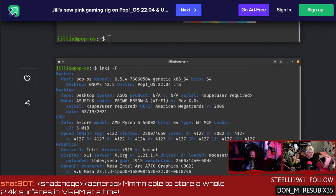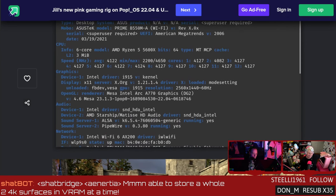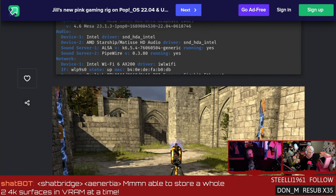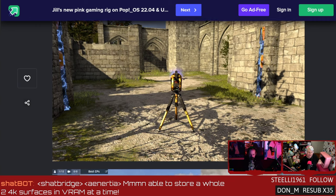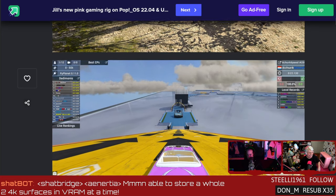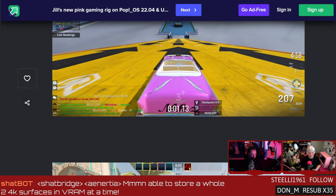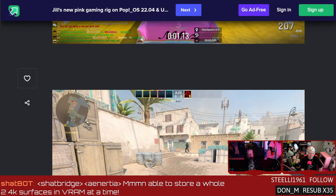It's got a Ryzen 5 5600X 6-core 12-thread CPU, 32 gigabytes of RAM, an Asus B550 motherboard, a Sabrant Rocket 1 terabyte NVMe M.2 4.0 SSD - I wanted that extra speed. And it's running Ubuntu 23.10, which was just installed alongside Pop OS 22.04 on this machine.